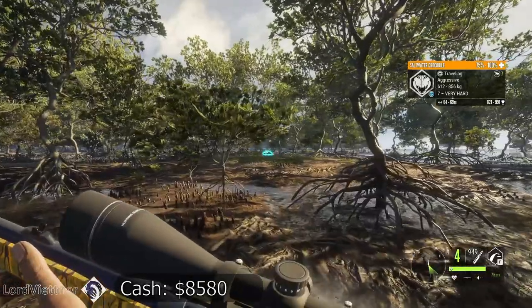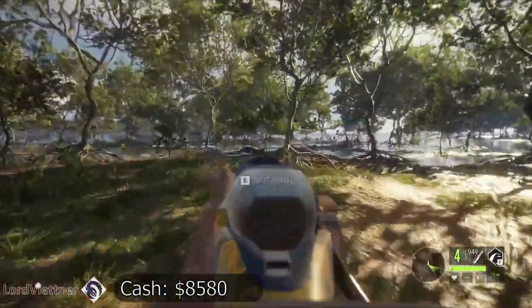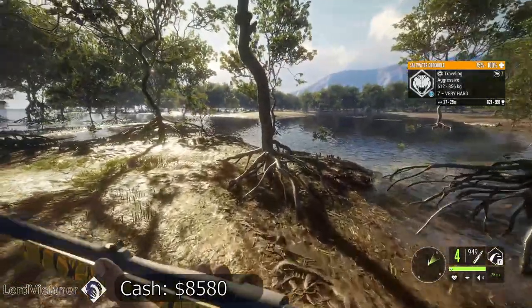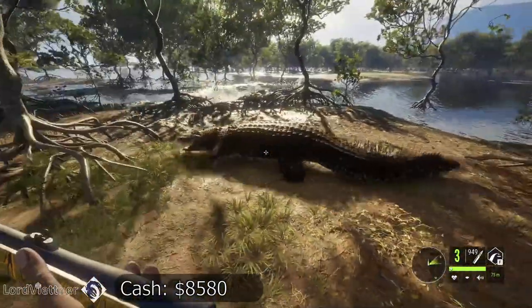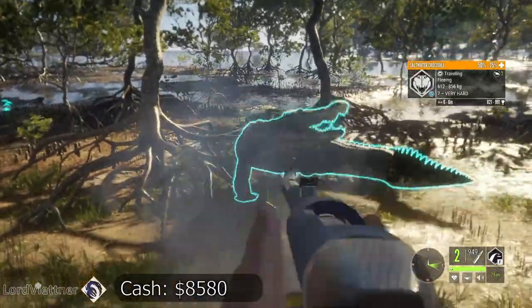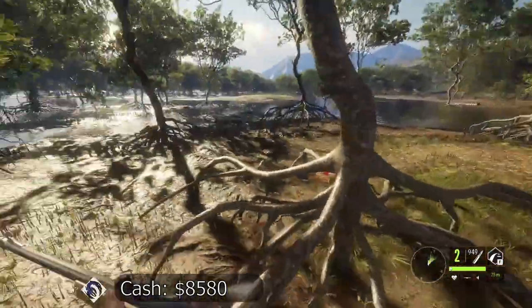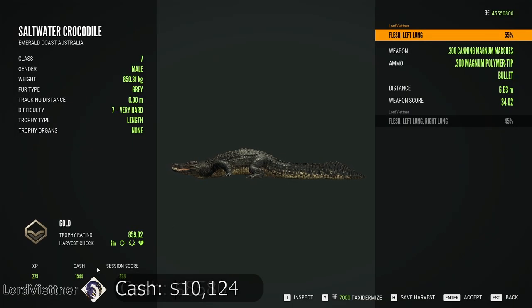He's going aggressive too — we'll try to get a pot shot off on him. You can pretty much just let them charge you, run sideways, then pop them in the lung and they'll get stuck so you can shoot them again in the lung. Nice easy $1,500 — nice big level 7. This is definitely one of the better ways I've found to make money on this map.